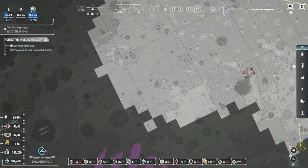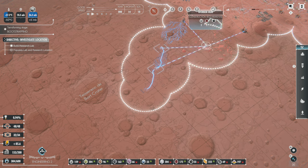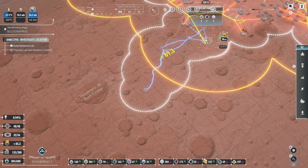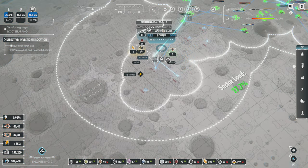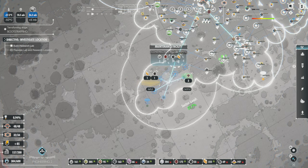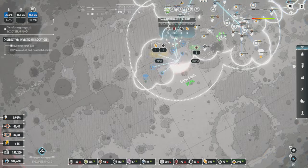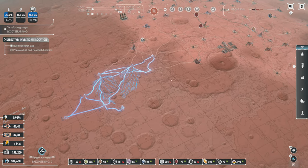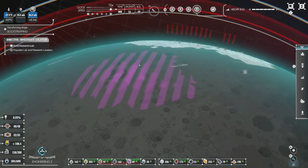So we have a lot of buildings — I want the scanner over here, so we're just going to drop hubs to connect all that up together. Another hub here, might as well drop another hub here. We're going to go with solar there and there, and make sure it's all maintained. I want to get another scanner on this side, but there's going to be chemicals right here — this is going to be really rich in chemicals.